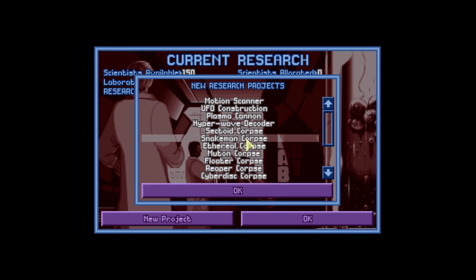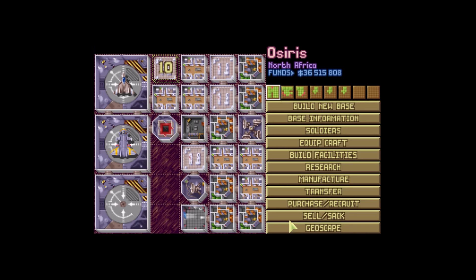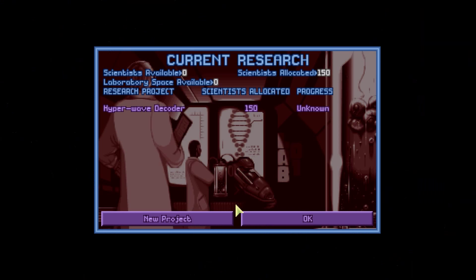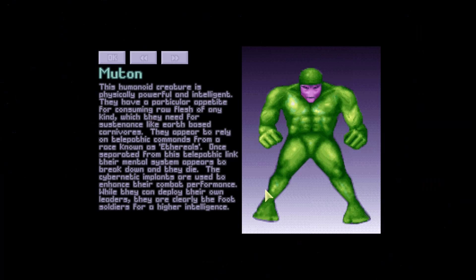It didn't pop. I should have researched the live commando and the muton corpse — I didn't capture a live muton, so it gave me nothing. Thanks for telling me, game. Let's get the hyperbole decoder done. Check this out: some mutons don't possess a natural resistance to psionics. Rather than purging these willful individuals, they're separated and sent to special training. Most die, but those who survive become elite warriors. Got a fancy suit — can I have it?